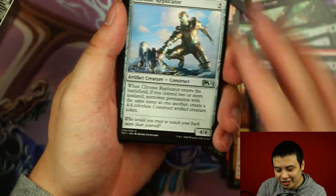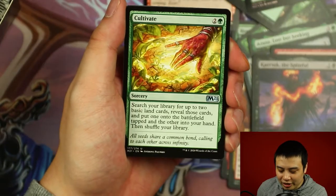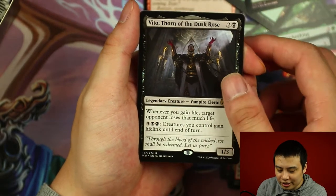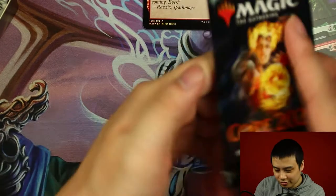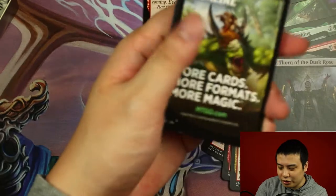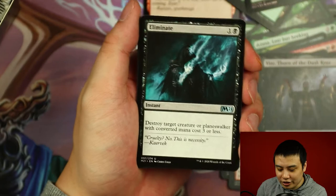Not gonna lie, this box is not off to a great start. Chrome Replicator, Chandra's Pyrohelix normal art, Cultivate normal art. And Vito Thorn of the Dusk Rose normal art. I think instead of the rare variety — Vito Thorn of the Rose is currently the most popular card selling at the moment. Everyone seems to be wanting to get one of their copies. Unleash Fury — I can see why.